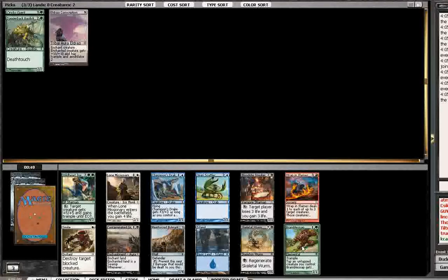Bramblesnap is a very solid card. Given that I'm probably going to try to ramp, I could move into black, and Skeletal Wurm could be like Eldrazi in disguise, but on the scale of the eight-cost creatures in the set, this is among the worst. Wild Heart Invoker is, I think, the pick here. It's a fantastic card.